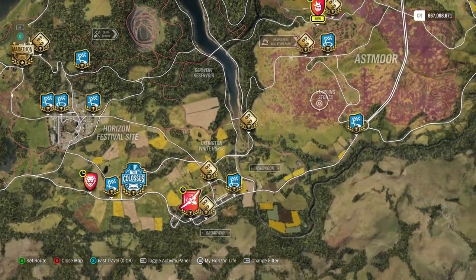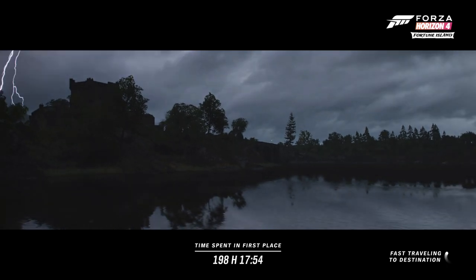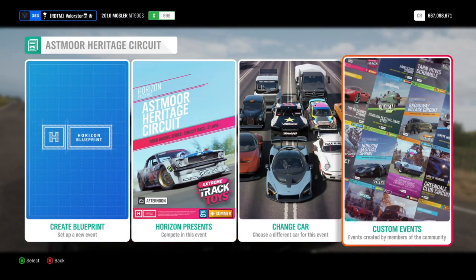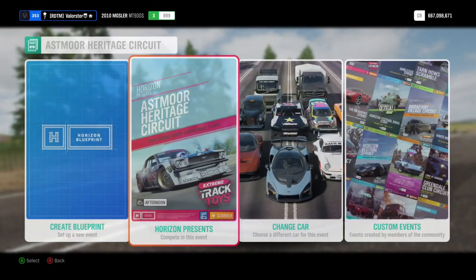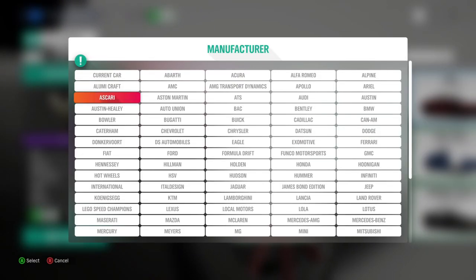My game is extremely laggy — I rebooted my PC and tried everything but it's just very laggy. Go to custom events and here is the circuit code. The circuit goes to the left, so after the finish drive a little bit straight, then go left over the grass, turn around, and do that twice. Then we need ultimate speed skills, so I'll take my McLaren.